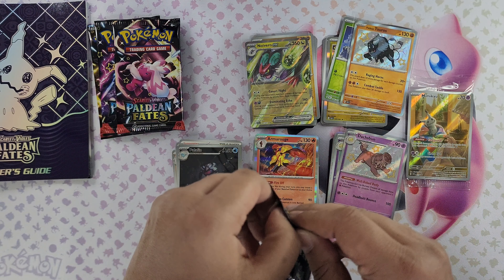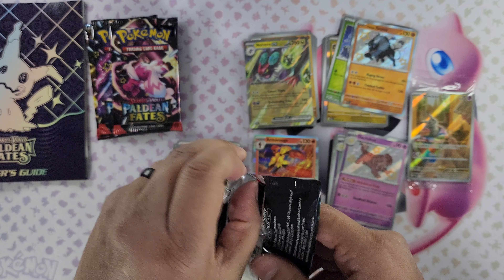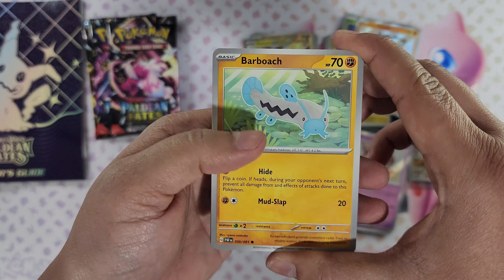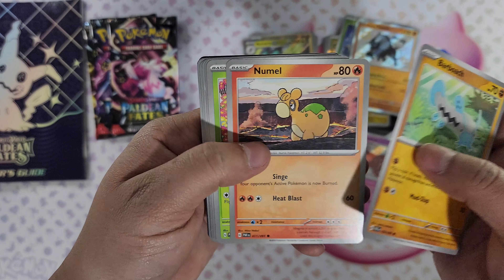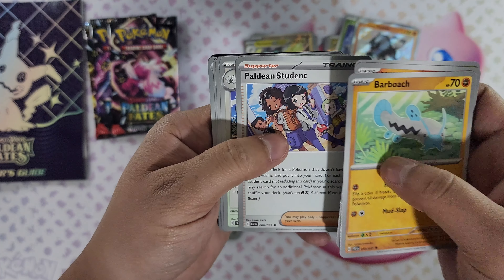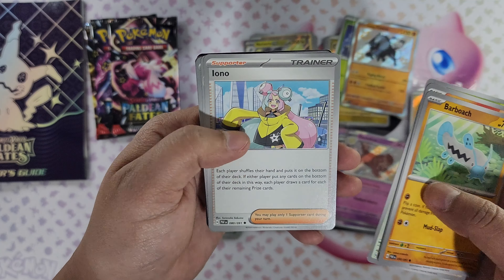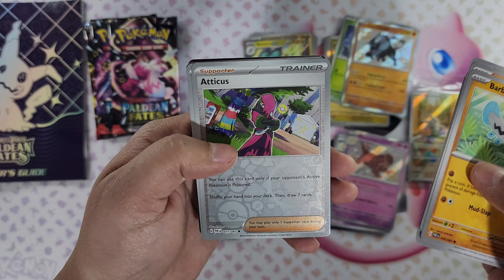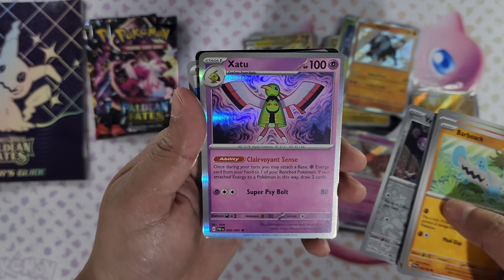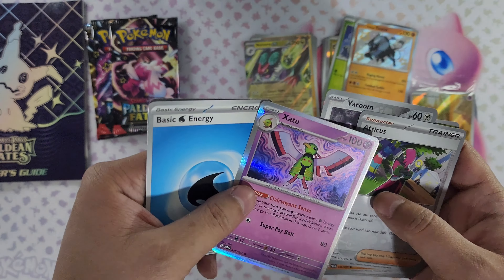Got four more packs. There we go — this one opened the way I wanted it to. We got Barboach, Natu, Maractus, Paldean Student — this one's wearing blue, the other one was wearing red. Maushold, Iono, Kilowattrel. Atticus reverse foil, Barboach reverse foil, and Azumarill foil. Nothing else in this pack.